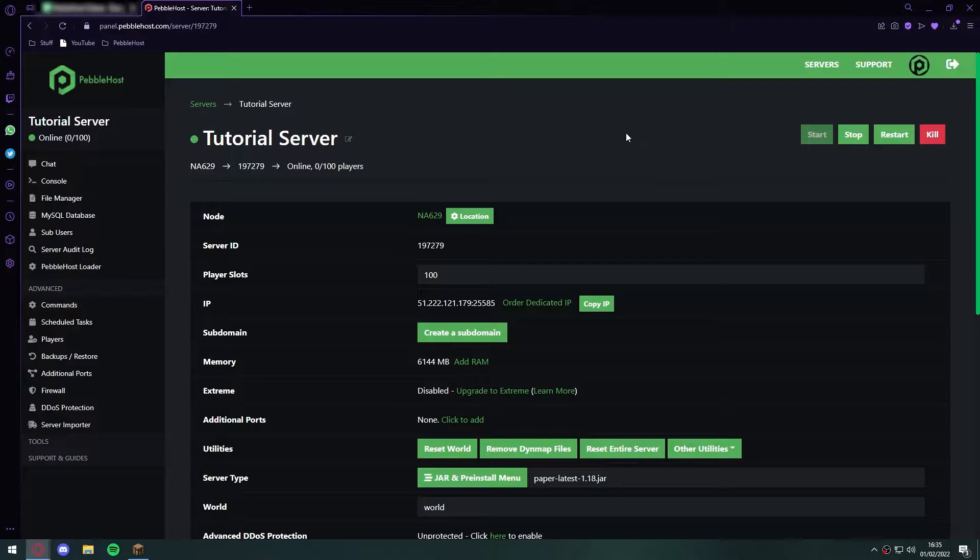Now that we have our server version set up, I'm going to explain what I'm going to show you today. First of all, how to set a nickname, how to colour a nickname, how to format a nickname, and also how to remove a nickname.